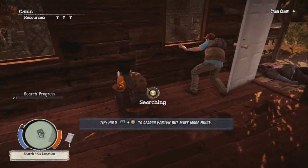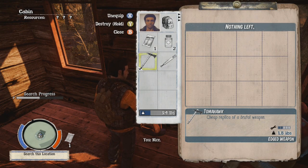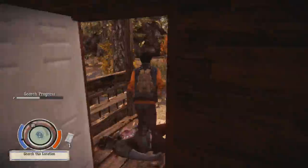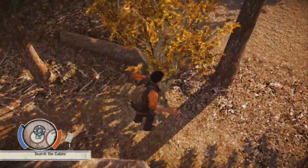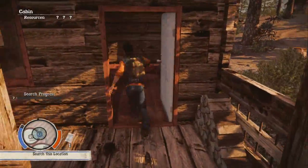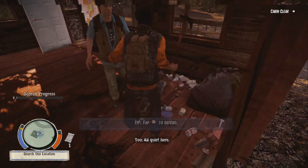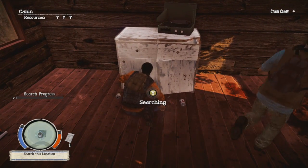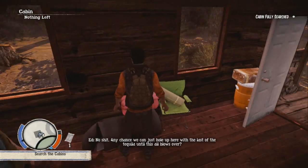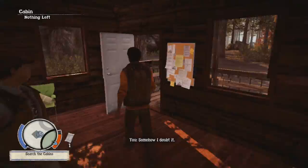The red is your health. We're searching the bag — he's taking a crap ton. You just hold LB while you're holding white and let it go faster, but it makes more noise and you have a bigger chance of getting — it will pop up 'that was loud' and then it alerts more zombies. Okay, somehow I doubt that.